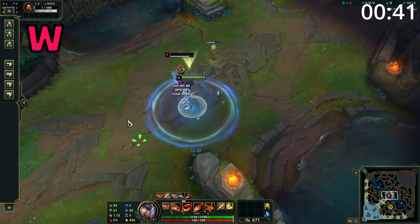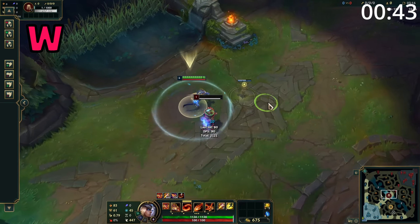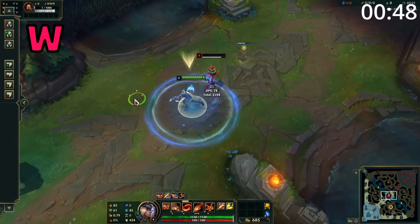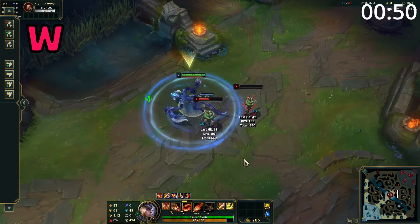Shyvana's W creates a circle around her, which gives her bonus movement speed and damages nearby enemies. When she attacks, she extends the duration of this ability up to an additional 4 seconds. While in dragon form, the circle around her is larger.